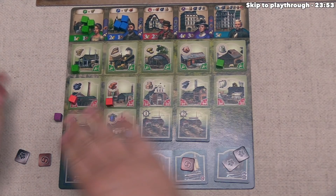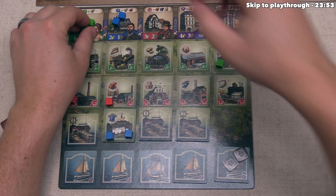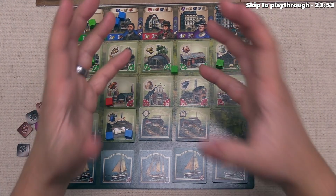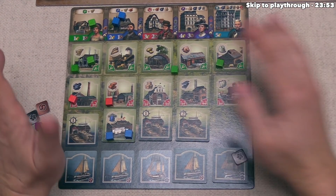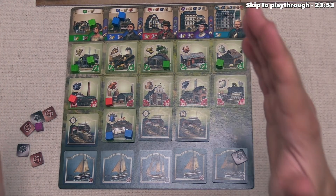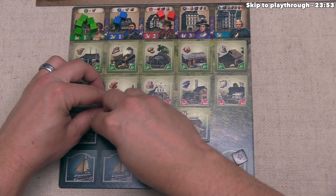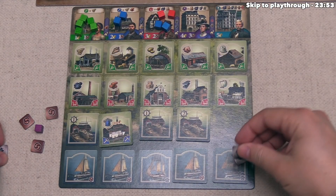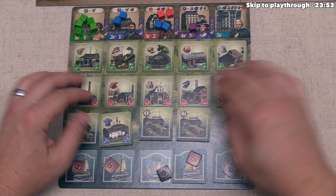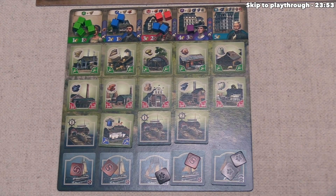You might wonder how you get access to the things you've put off to the side. Another full turn main action is called a City Festival — also called Stadfest in the German version. The way this works is you simply take all your cubes from wherever they are and put them back to the top so you can use them again. All your exploration tiles and trade tiles go back onto their associated ships so you can use them again too.